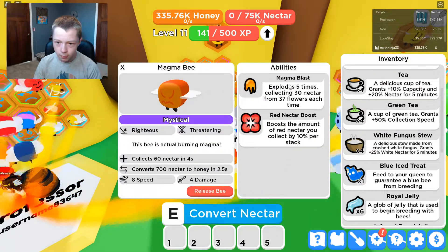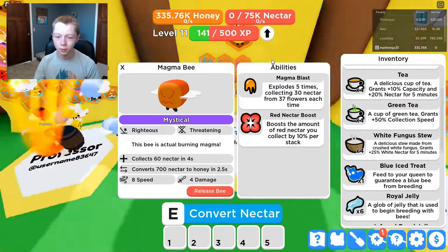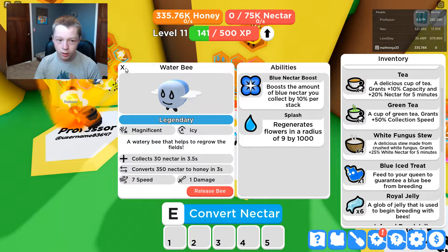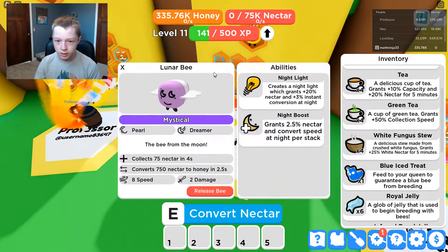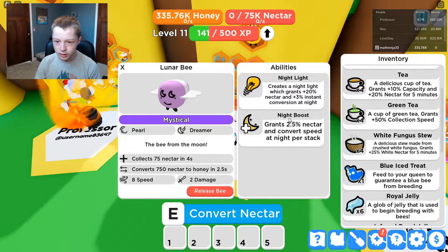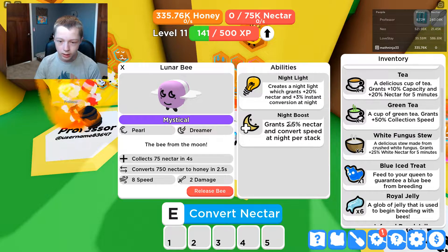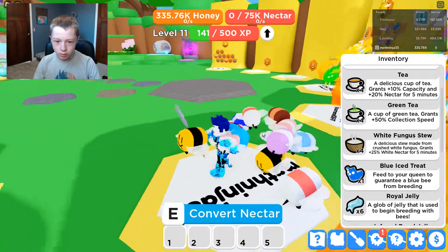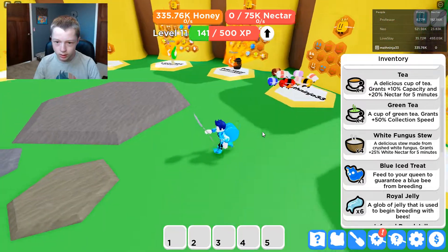Let me check what it does — Magma Blast — and then a red nectar boost. What does our Water Bee do? Splash — okay, it regenerates flowers, that's nice. And then the Lunar Bee has Night Light and Night Boost, so it gives more nectar and convert speed during nighttime.